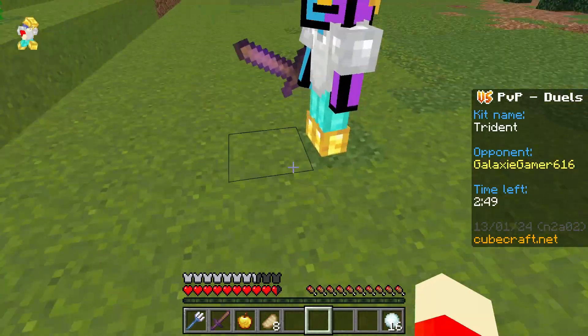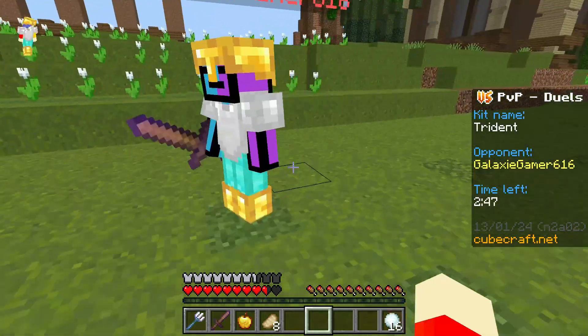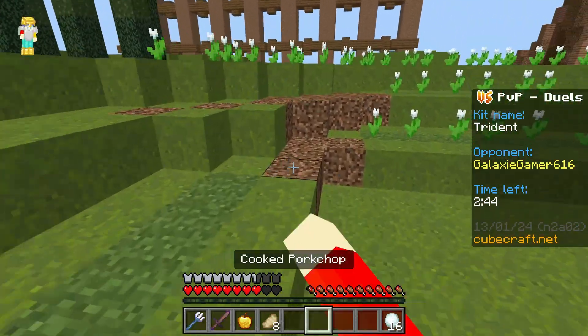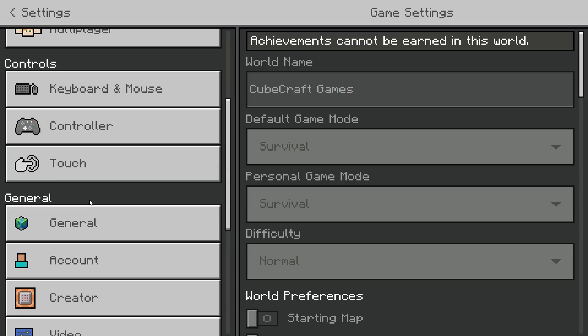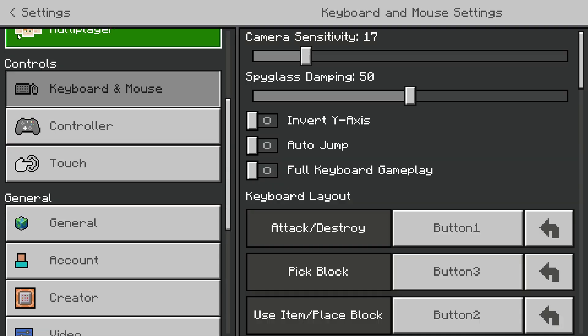The first thing we worked on was PvP, but like every Minecraft player, you can't have good PvP without good aim. So we worked on his sensitivity until he found the perfect sensitivity.